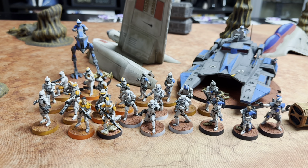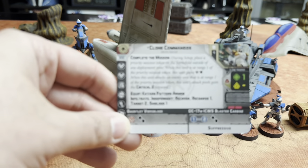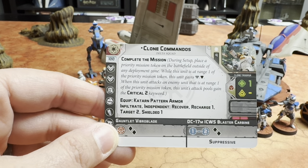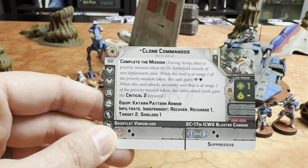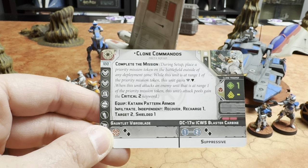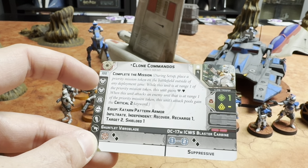I brought an army around the Clone Commandos — I only have one right now since we got one from AMG, and when they come out I'll buy more. I configured them as Delta Squad, painted as classic commandos. Let me show Delta's card: Complete the Mission, Katarn Power Pattern Armor, Infiltrate, Independent: Recover. Recharge one, Target Two — up from Target One on regular commandos — Shielded One, infinite courage, and a black-black instead of black-white at Range Two.